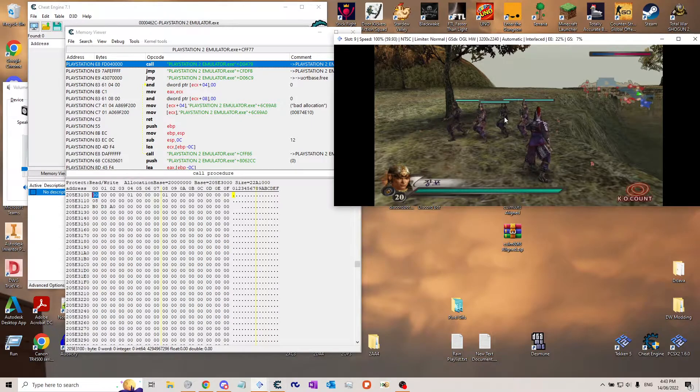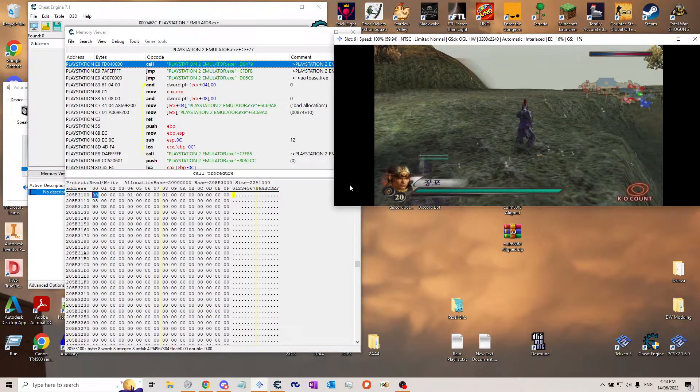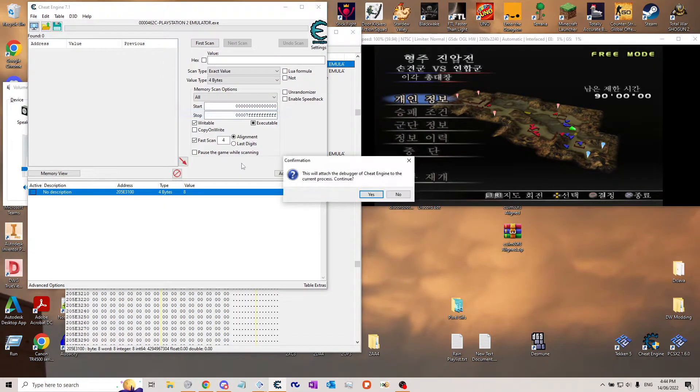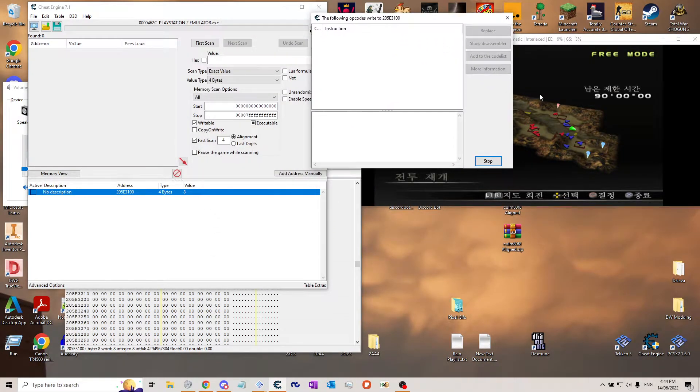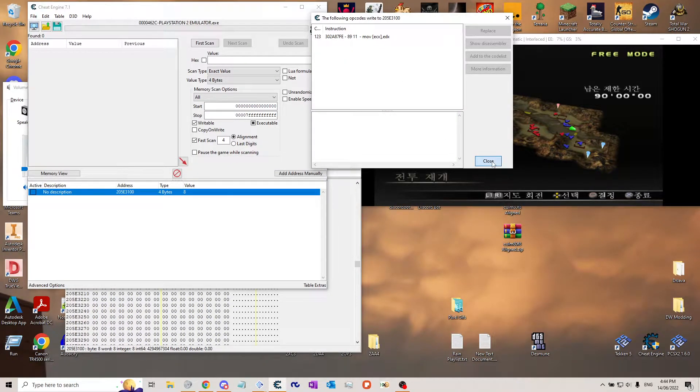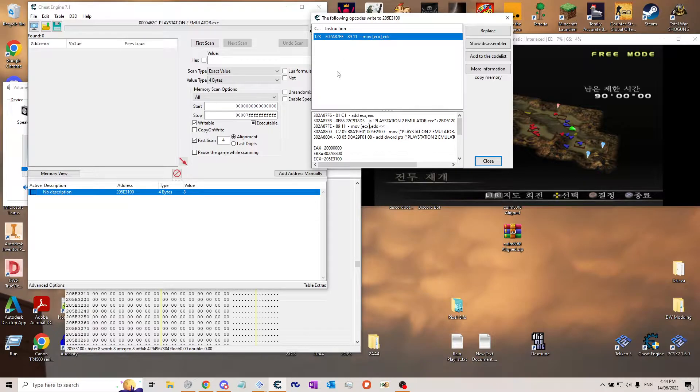So how would I be able to change this? With your weather address, you want to right-click, find out what writes this address, and click yes. Go into the game and pause it again. Here's the opcode that is constantly writing to our weather address. It says to move the value of EDX into the address held by ECX. The address held by ECX is our weather address, and the value of EDX is 08. So we know this is the correct one — we want to click Show Disassembler.